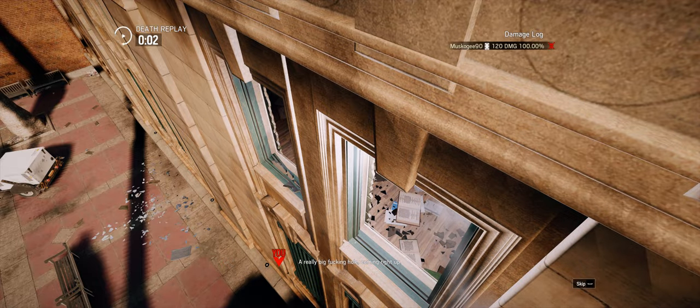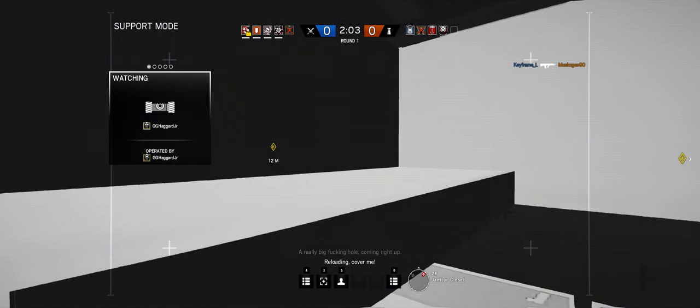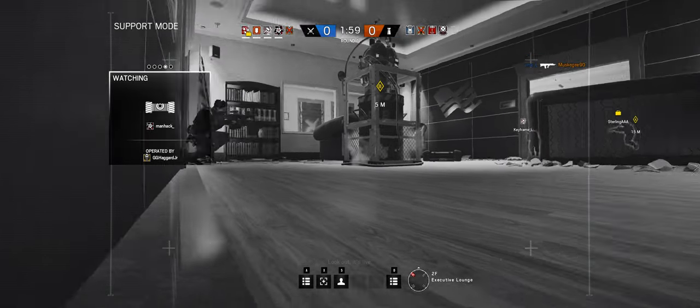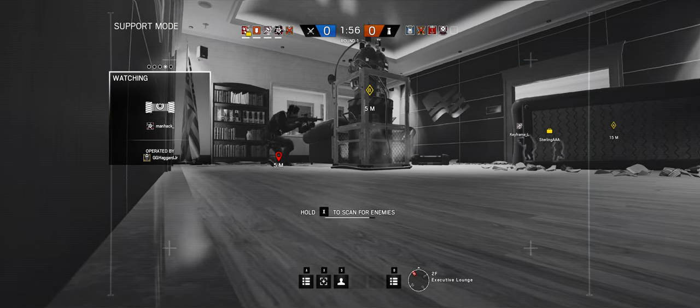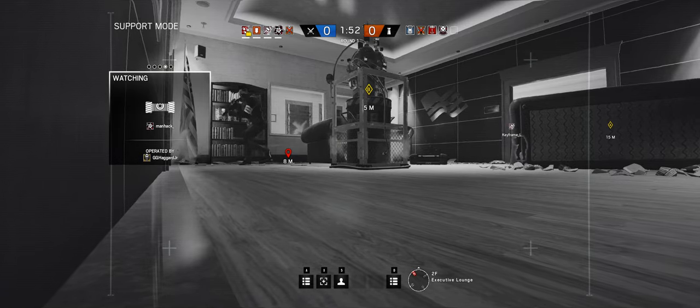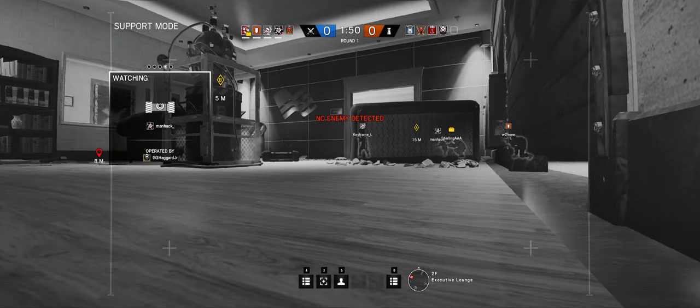I got a drone in there now. Echo's in the front, above Teller's. Echo, look out — Echo's in B room right now, he's being spotted. Echo just left B room, he's running around the corner.